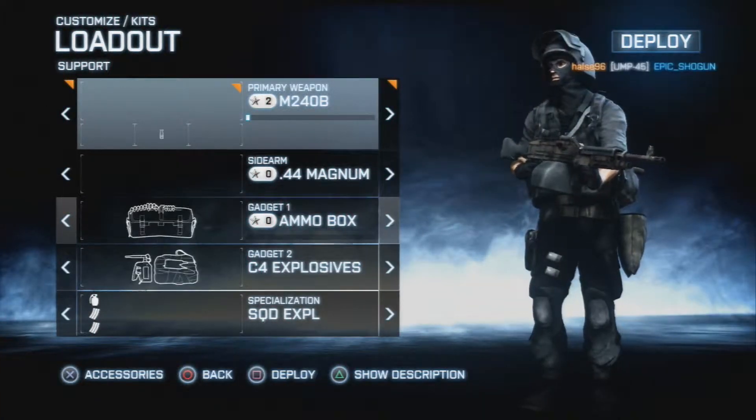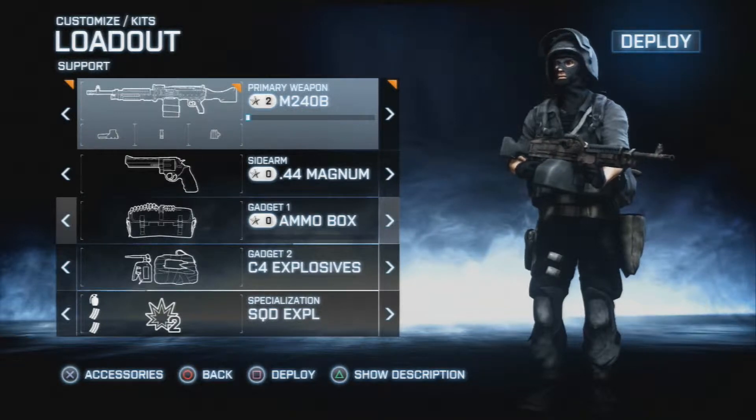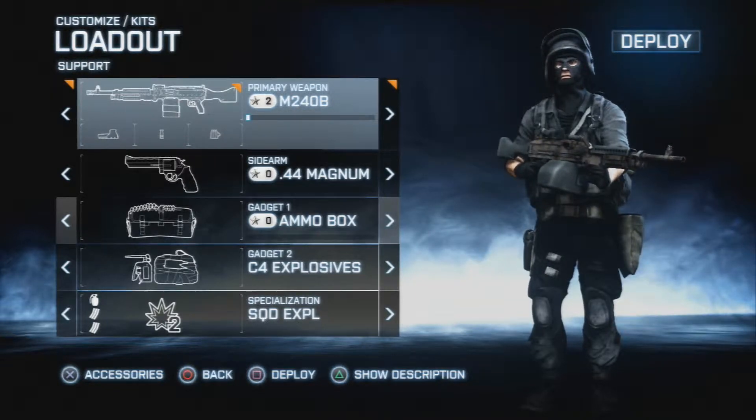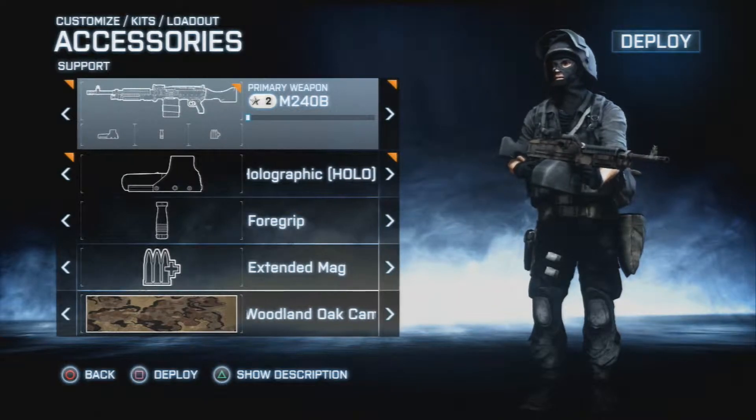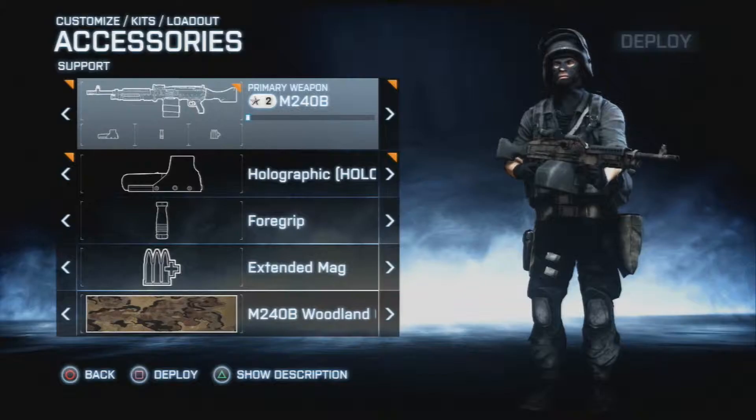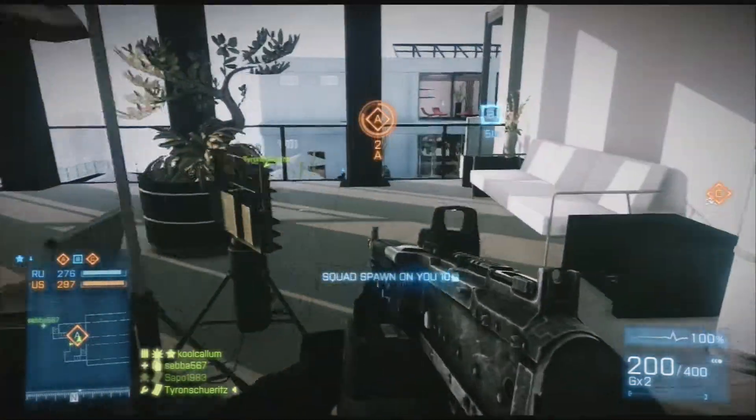Hey guys, we're back with gun loadouts. We've got the M240B with .44 Magnum, ammo pack, C4 explosives, and Squad Explode 2. We've got the holographic sight, foregrip, extended mag, and woodland camo — which doesn't really matter.